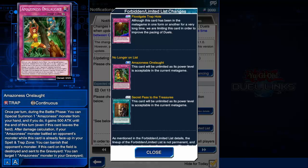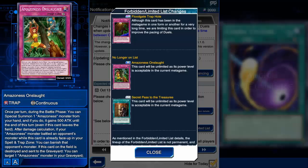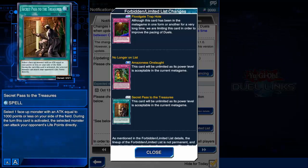Finally, Onslaught and Secret Pass to the Treasures are now unlimited. It doesn't make a huge difference, but it's good that they're out now. You can use Cosmic Cyclone in your Amazoness deck, and you can use any number of Secret Pass to the Treasures in your farm decks.